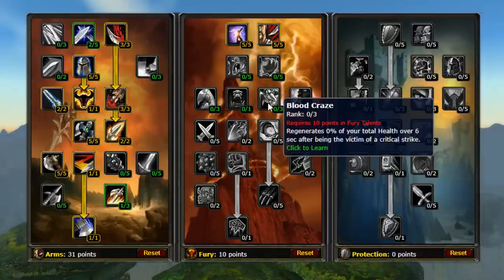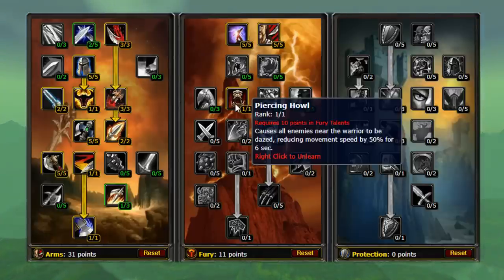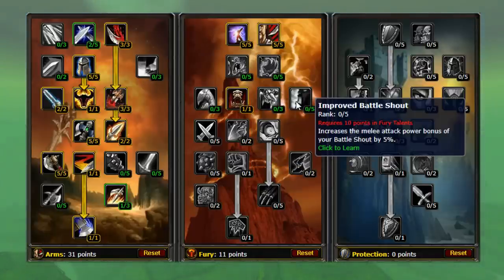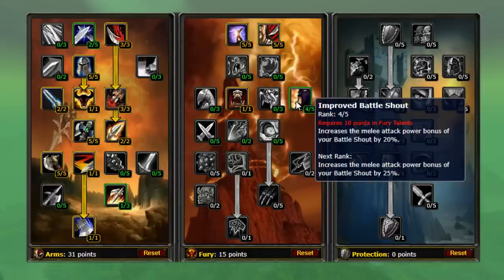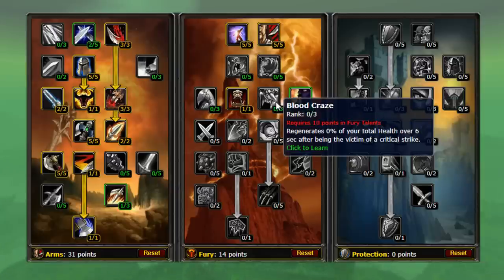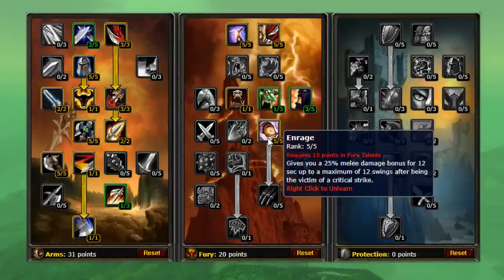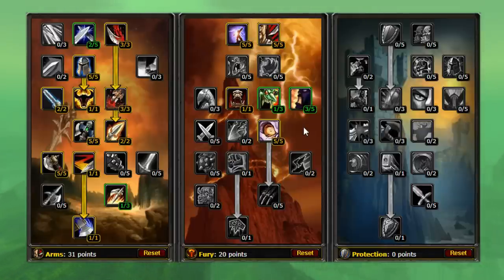However, I feel putting one point into Blood Craze can be helpful. We put one point into Piercing Howl as it's an amazing tool for controlling large packs of monsters and great in PvP. Based on personal preference, we can drop four points into Improved Battle Shout or, alternatively, three points into Improved Battle Shout and one into Blood Craze. Then we finish up with five into Enrage. While sitting will not guarantee a crit in Classic, Enrage is still a powerhouse talent and worth the five points, especially in PvP situations. And there we have the full Arms build.